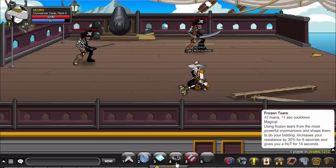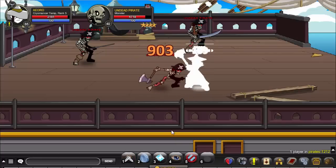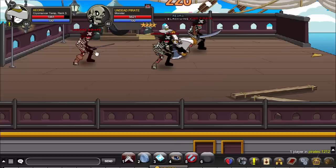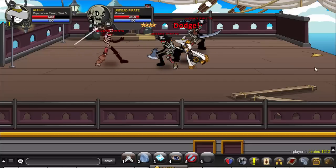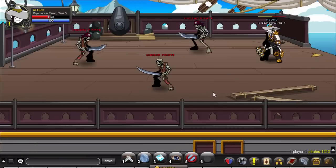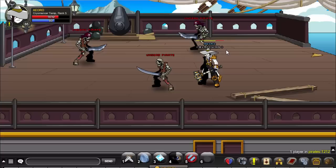Now for the third skill — it increases your resistance by 30% and heals you over time by 40 for 14 seconds. It does a little heal, but it's for 14 seconds. Let me get low and show you what it does. So if you're at this HP, I can just activate it and it heals me over time. As you can see, in 14 seconds I'm already at full HP.